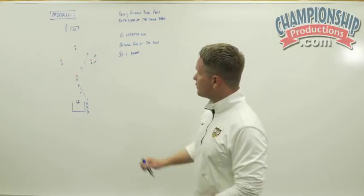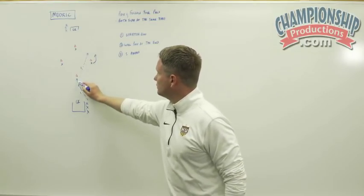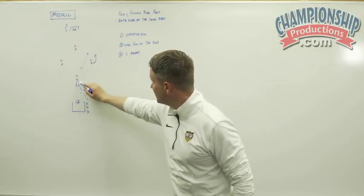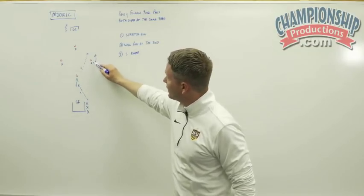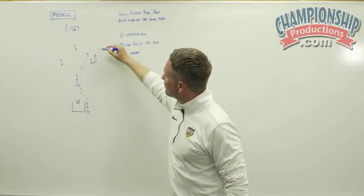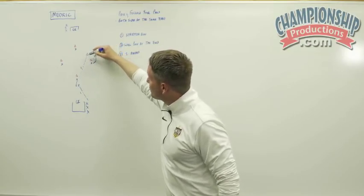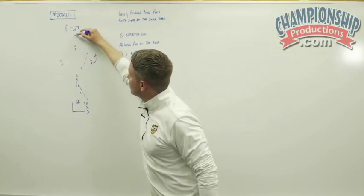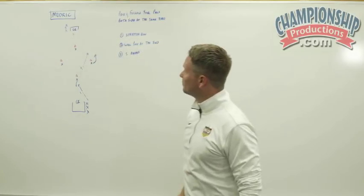To start with, pass one is into a player who shows, and then we get a stretch run. This player is going to want to receive on the half turn — receive left, ideally pass right. We get a stretch run that stays onside and an impactful final pass. We hope to play this player into a finishing position, where the player is going to strike low far post or high near post.